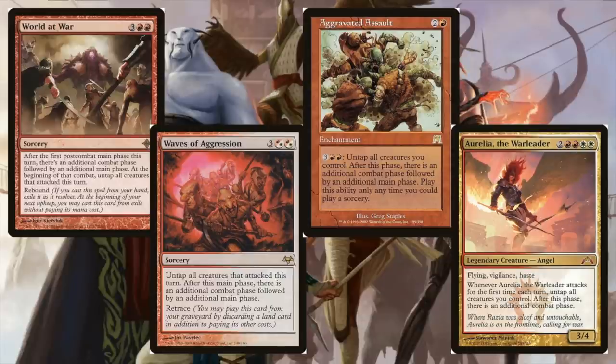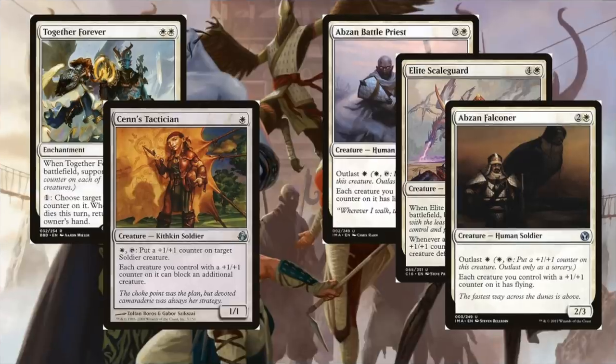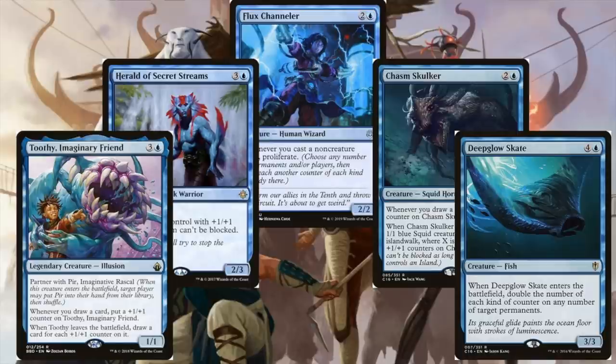Having a two-pronged approach like that — combo plus combat — is very powerful. If you're interested in the combat side of Brawlin and Shabraz, extra combats are also going to be really good. Another potential direction is focusing on the +1/+1 counters aspect. I really like flying from Abzan Falconer, lifelink from the battle priest is pretty good, Sentry of the Underworld's ability to block extra creatures is especially useful if your commanders are larger than everything else. Together Forever gives you protection for your commanders — it will reset the counters when they leave play and come back, but that's still way better than having to recast your commanders at full price.